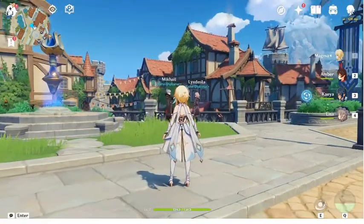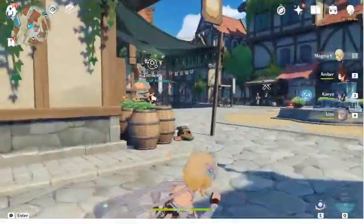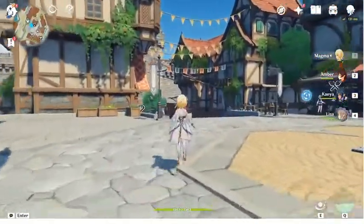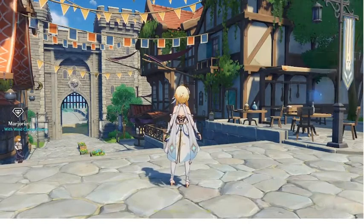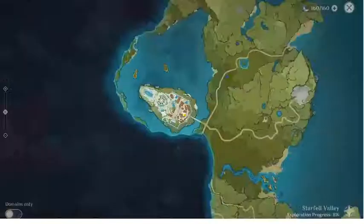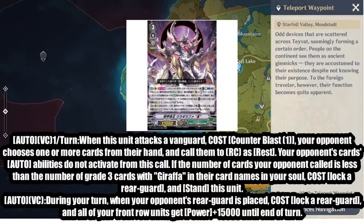Wait, wait - it's no longer Savage Armor General Giraffe, it is now Savage Armor Sovereign Ur Giraffe Reverse. That's right! We're here talking about the new Giraffe - Ur Giraffe. Let's do this, I cannot wait to talk about this card. So here's what the card does: Auto, Vanguard circle, once per turn, when this unit attacks a Vanguard, Counter Blast one, your opponent chooses one or more cards from their hand and calls them to rear guard circle at rest.